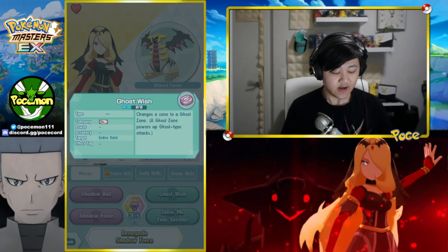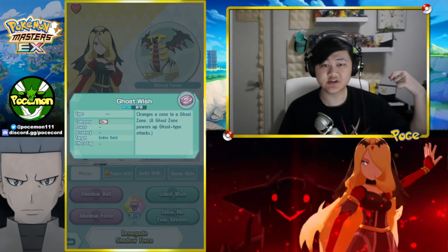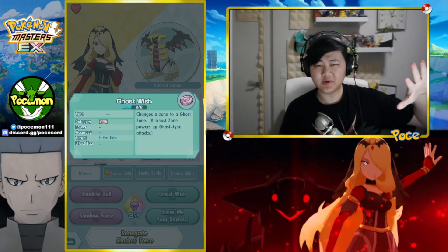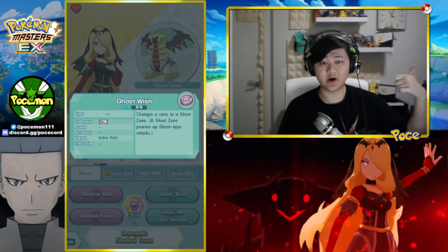Ghost Wish — it's like a terrain but for ghost types, basically a Ghost Zone. It gives you an extra 50% damage for ghost types obviously, and the big really appealing part about this is she makes ghost type units absolutely bonkers.